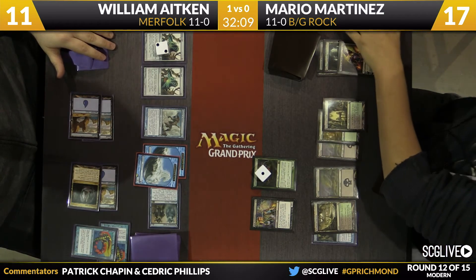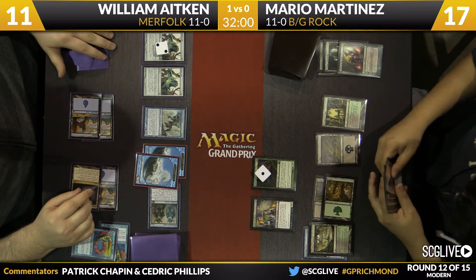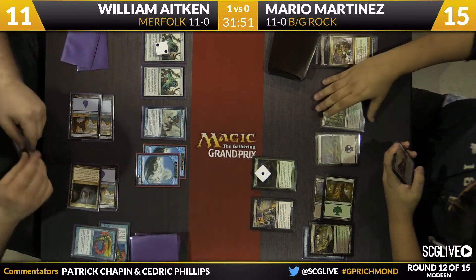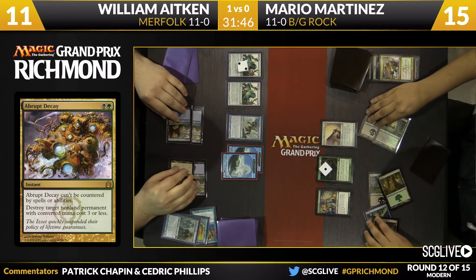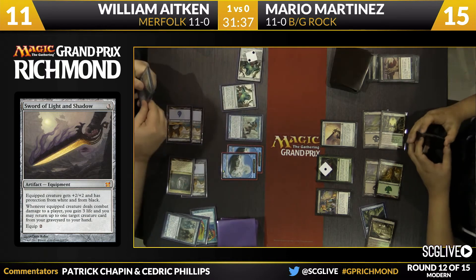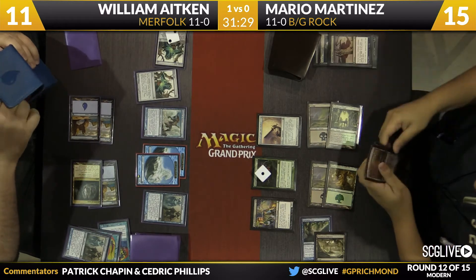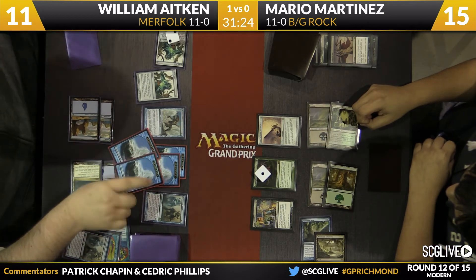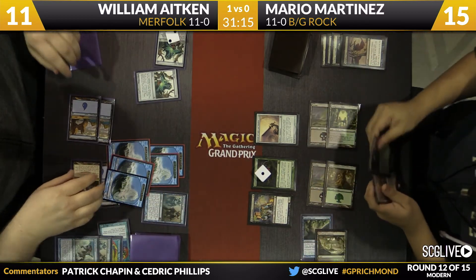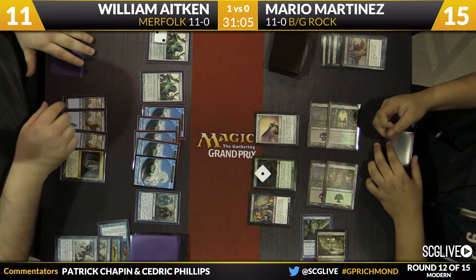Amusingly, he just drew Sword of Light and Shadow again. It was good before and it's still going to be good. Abrupt Decay takes down the Phantasmal Image Dark Confidant, and now here is the Sword — Mario able to use all his mana. Then a main-phase Slaughter Pact as well — what a response! Activate Aether Vial — going to copy Master of Waves. Wow, that's big. Devotion check is three — making sure we count the Spreading Seas this time. There are five 2/1 elemental tokens in play with the potential to get even bigger.